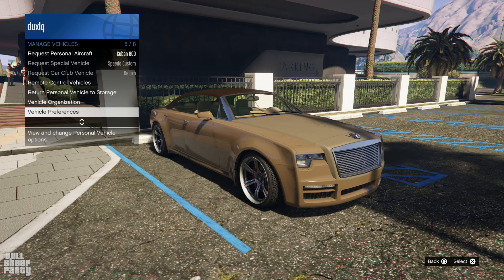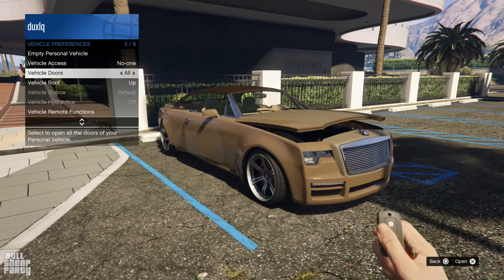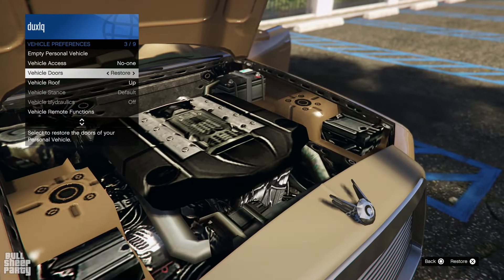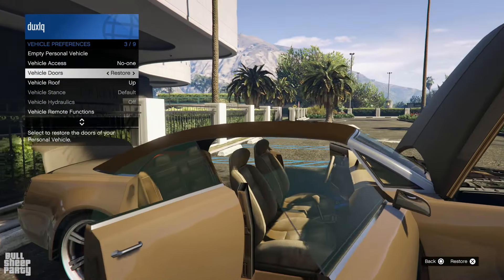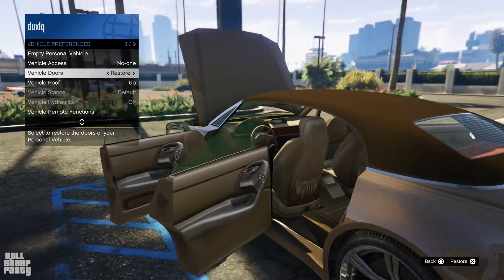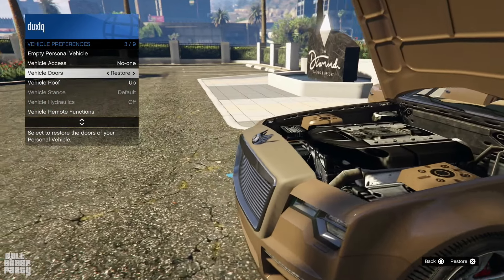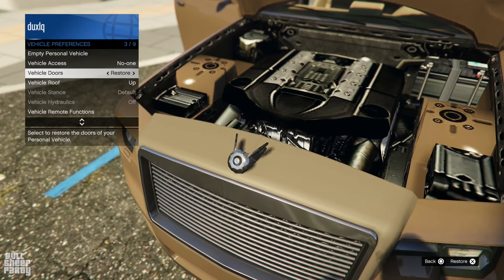I do like convertibles in terms of vehicle preferences. You can open all four of its doors, the hood, and the trunk. This is a big old British V12 or whatever they have. This is unmistakably a Rolls Royce, especially looking at the spirit — it's probably not the Spirit of Ecstasy, but it's the spirit of something. It kind of looks like a Bentley, actually.